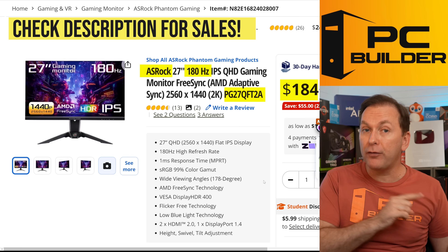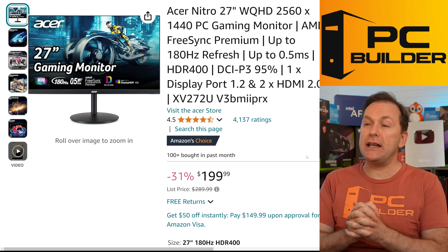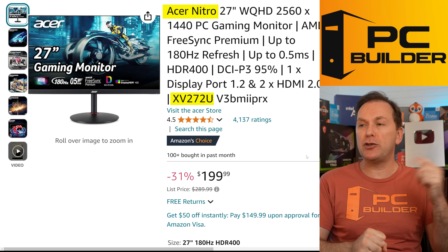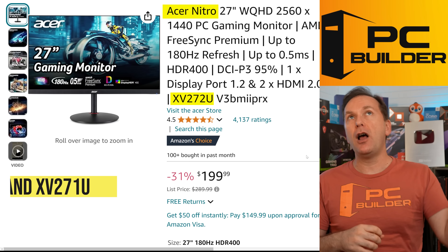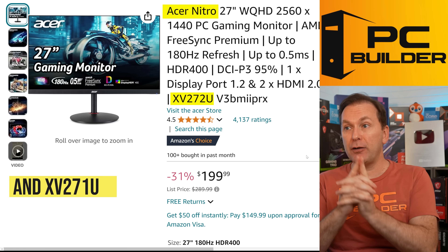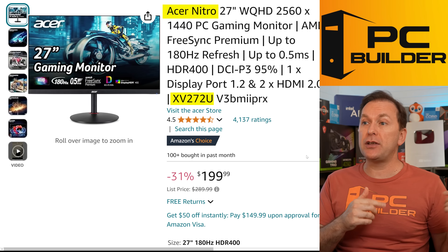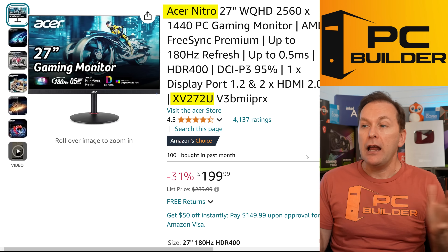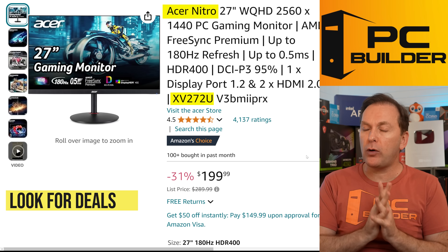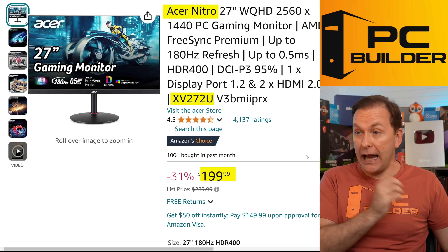Let me give you some other alternatives if you don't have those monitors in your market. The Acer Nitro 27-inch XV272U and XV271U are great alternatives — the XV271U is actually slightly less bright than the XV272U. Amazon often cuts these down to a stupidly good price during Amazon Prime Day. Right now they're $199 over at Amazon.